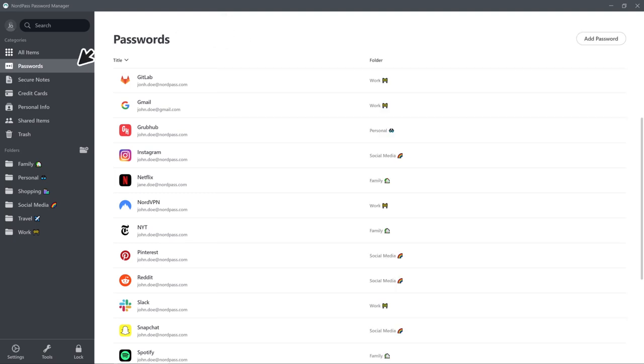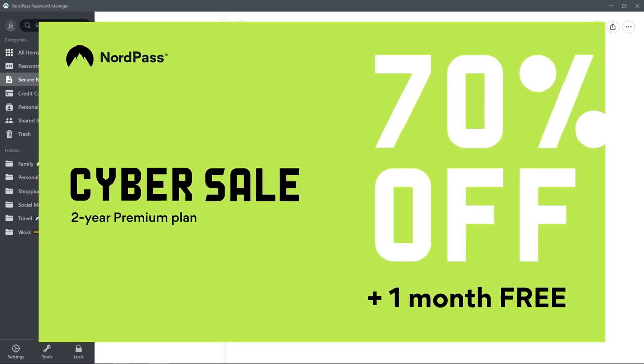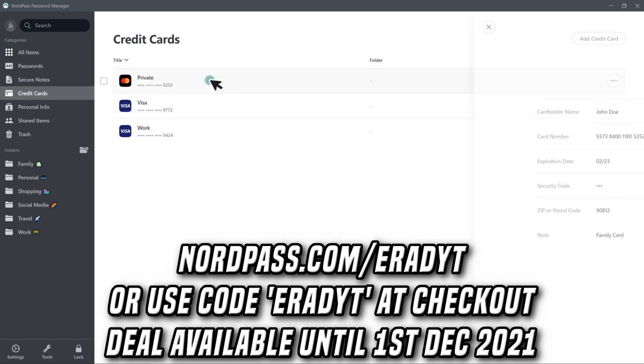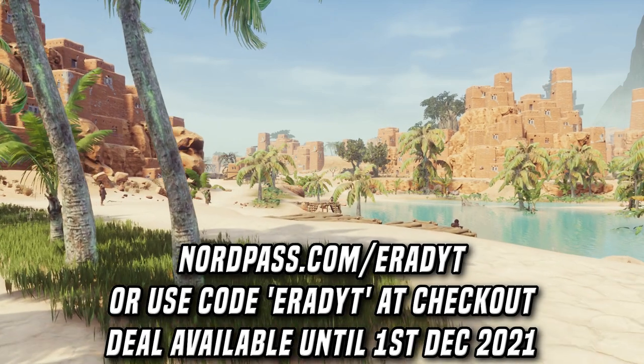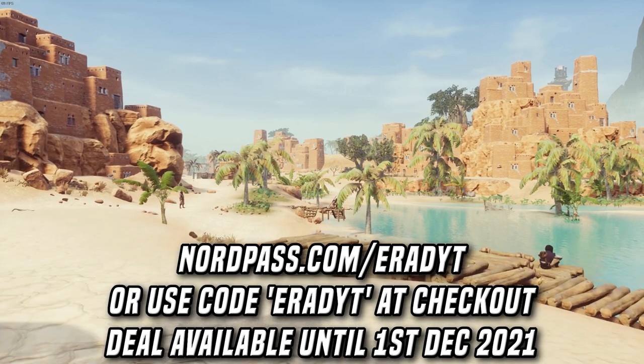To celebrate Cyber Month, NordPass are offering 70% off when you use my affiliate link at nordpass.com/iradyt or use code iradyt at checkout. You get to use the best password security tool out there at an absolute steal of a price, and to sweeten the deal just a bit, Nord has thrown in an extra month for free. Leave your password book behind with NordPass, and of course you'll help me out a bit if you use my link.